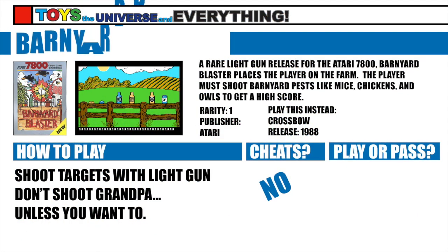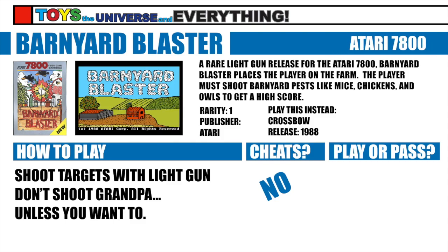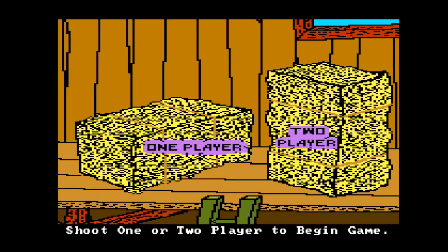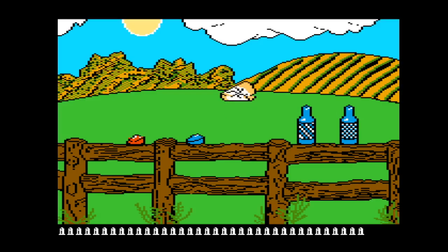Barnyard Blaster is a light gun game for your Atari 7800, released by Atari in 1988, and is still played by gamers today in their worst nightmares. The premise is simple: shoot everything. Except your grandpa — unless you really want to, then shoot your grandpa. It's not like he taunts you like the Duck Hunt dog. But according to the story, he did drag you out to this farm where you are forced to shoot all of your farm's invading vermin.